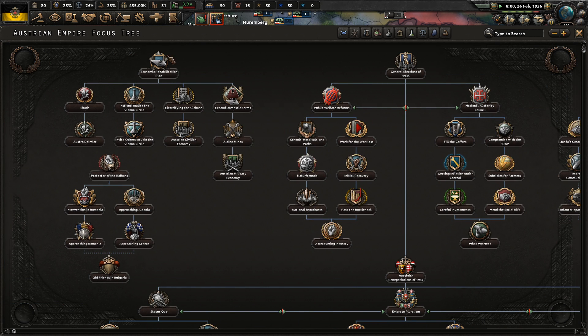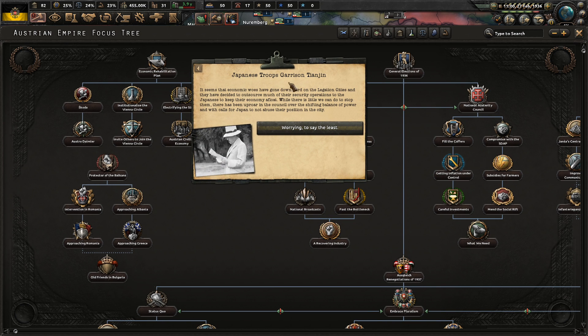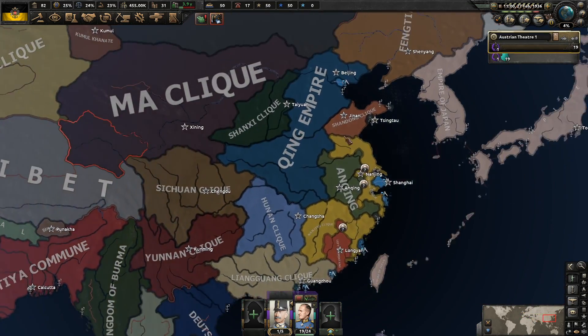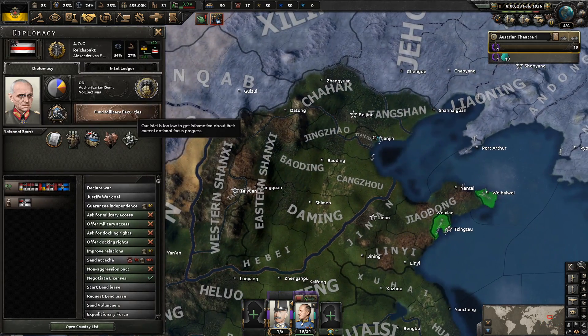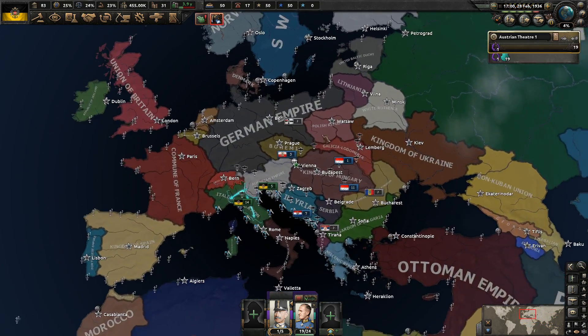Soon we'll be able to start doing some economic rehabilitation plans. Japanese troops have garrisoned Tianjin. It seems the economic woes have hit hard in the legation cities and they've decided to outsource much of their security to the Japanese to keep their economy afloat. While there's little we can do to stop them, there's been much uproar in the council over the shifting balance of power. The territory is still controlled by the legation cities - the ALG also exists here. We'll see what they do in the future.